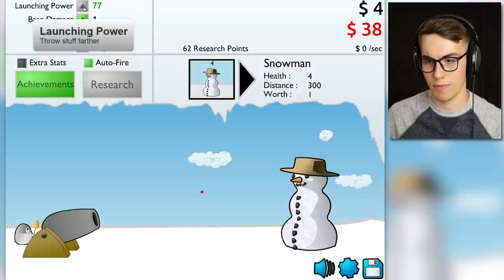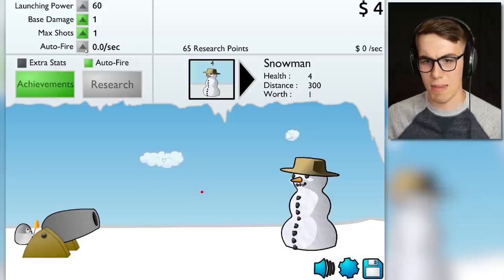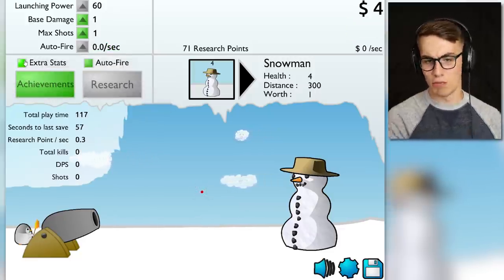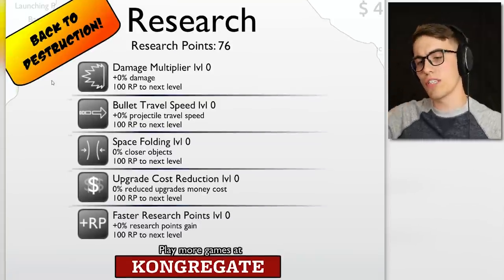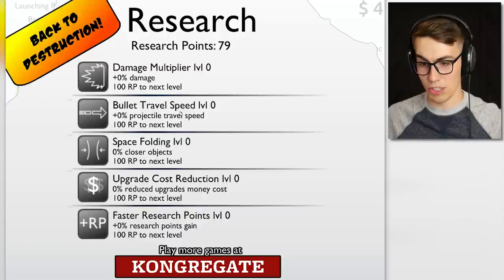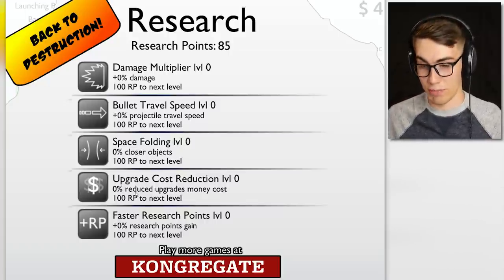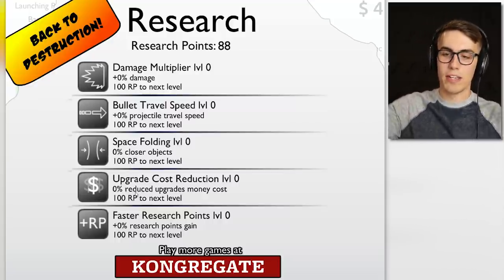Let's get some more launch power going. What do research points mean? What do I do with those? I thought maybe you needed them to upgrade stuff, but no — to upgrade you need money. Looking at extra stats: total playtime, research point total, kills, DPS, shots. The research points go here! So 100 research points and I can get a damage multiplier, bullet travel speed, space folding, or upgrade cost reduction. I kind of want the upgrade cost reduction since I haven't gotten any upgrades yet.